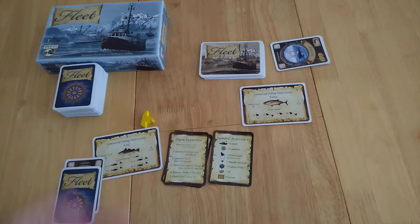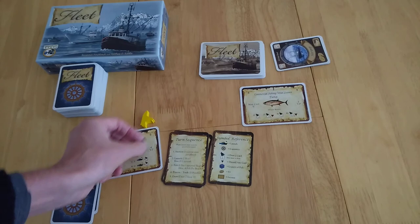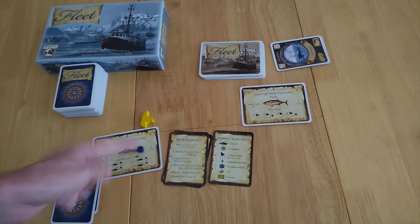Then you move on to the processing and trading phase. If you have a processing vessel, you can take a crate of fish and move it there — it then becomes money you can use to bid, to launch boats, or for other things. If it comes off the processing vessel, it's not worth a victory point, but if it's on a captain card, it is.